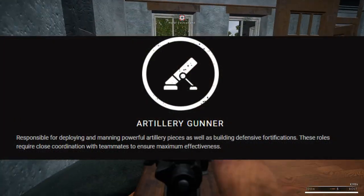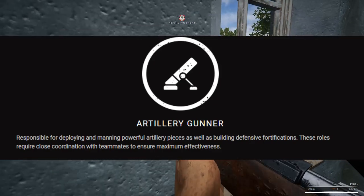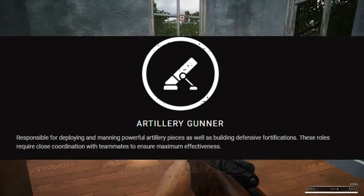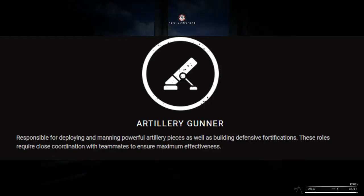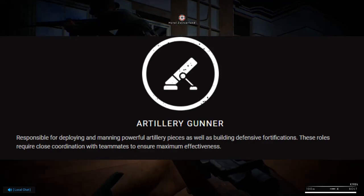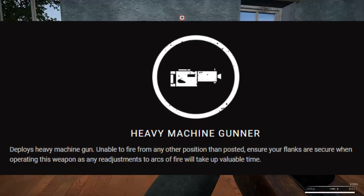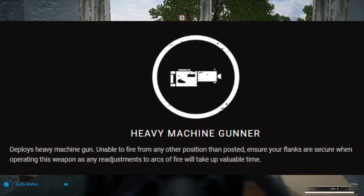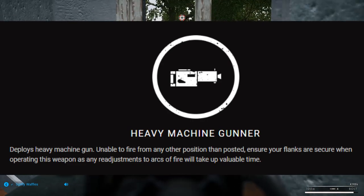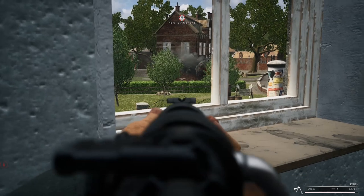The artillery gunner is an interesting concept. On top of manning the big guns, they will be tasked with building defensive positions. Since the artillery pieces in the game will likely have to be ranged similar to real-world artillery, communication will be required to bring down effective fire on the enemy. The last role is the heavy machine gunner. He'll be equipped with a large machine gun that will have to be deployed before it can be used. Paired with a heavy machine gun crew NCO, they will possess one of the most powerful weapons in the game.